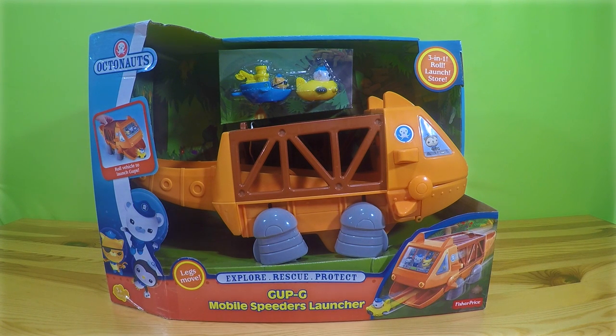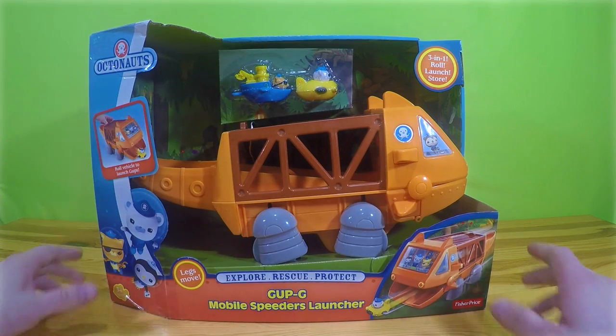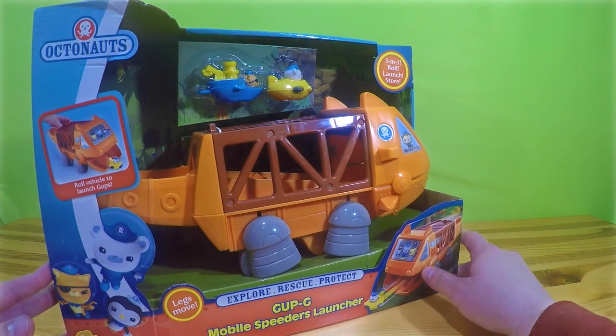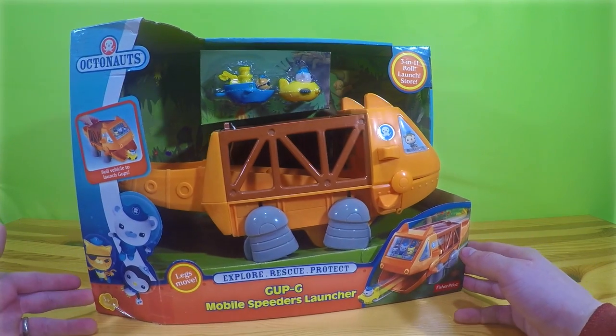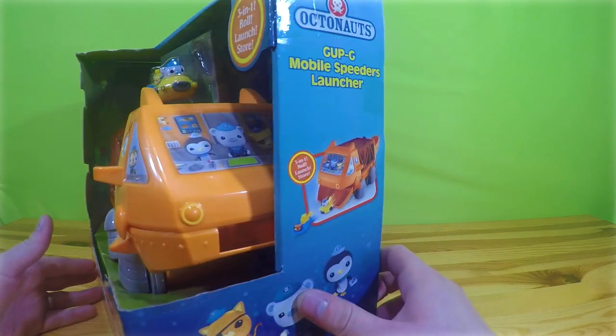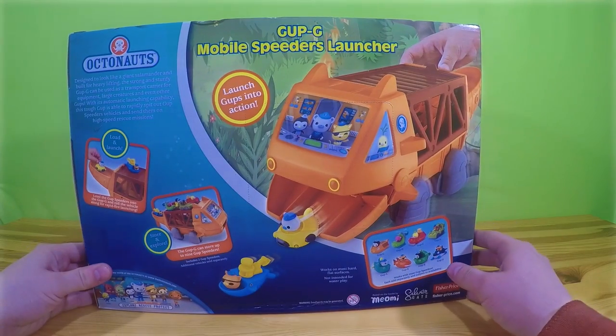Hey kids, welcome back to Play Go Toys. I'm really excited today because we have Octonauts — the GupGee Mobile Speeders Launcher. We've got Barnacles and a Yellow Speeder, and Quasi and a Blue Speeder. I love Octonauts. This is definitely going to be a fun one to play with.